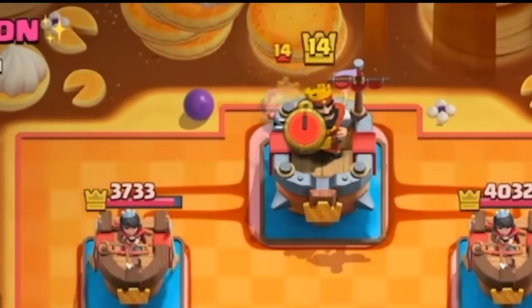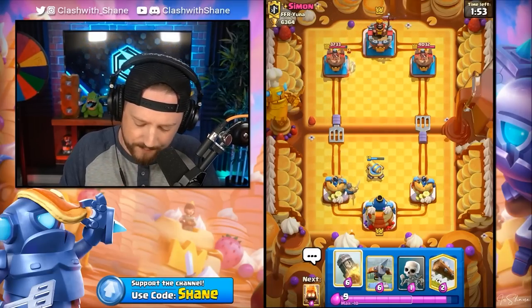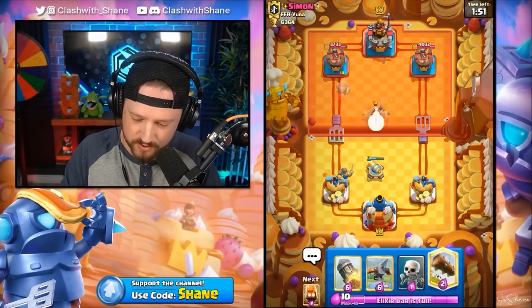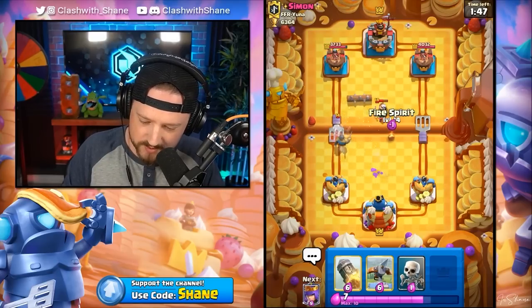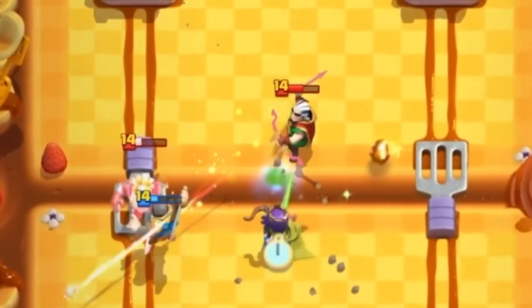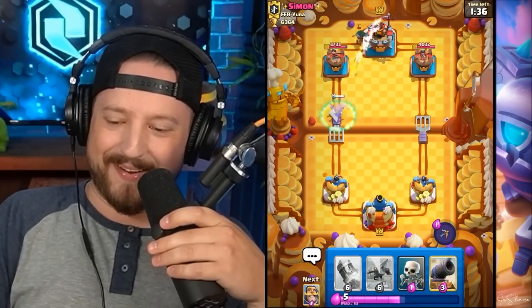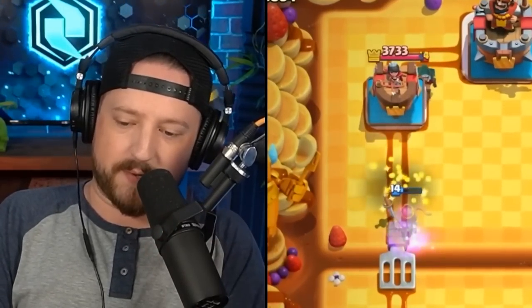Going Knight over here left lane. There is one more Royal Ghost — I would go Rocket, but it's a negative three elixir trade against the Royal Ghost. Hopefully we can get more value in the future with the Rocket and the tower. Let's go Log Spell here. The Fisherman should jump over the river with the Archer Queen — wait, the Fisherman can't jump over the river? Fireball comes in.